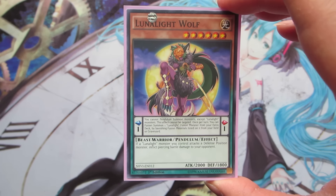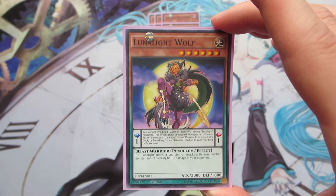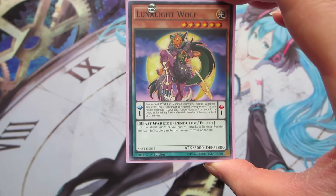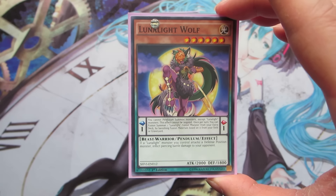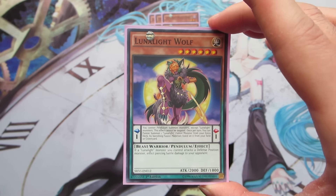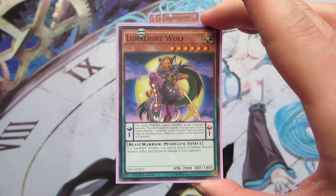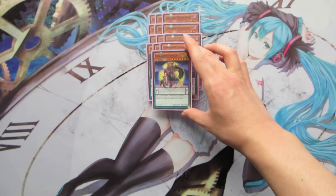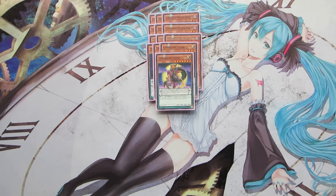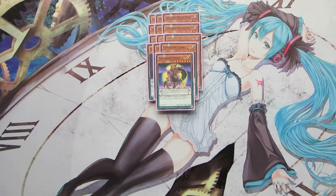Next off, we're playing one copy of Lunalight Wolf. She is scale 1, so she enables pendulum summoning Blue Cats from your hand. In the pendulum zone, she's a Miracle Fusion — you can banish Lunalight monsters from your field or graveyard to fusion summon a Lunalight from your extra deck. Normally you do that late game when going for a big push, so only one copy. Her monster effect — normally summoned off Blue Cat — gives Lunalight monsters piercing battle damage, which helps against stall strategies.